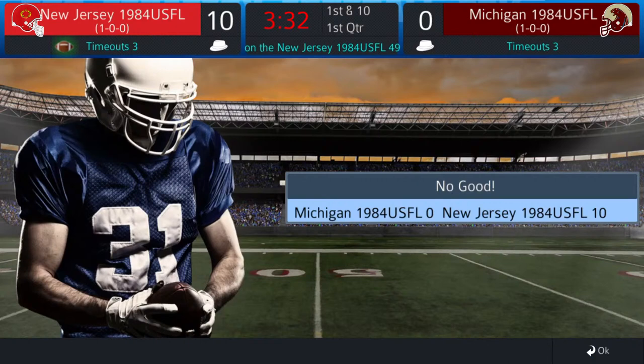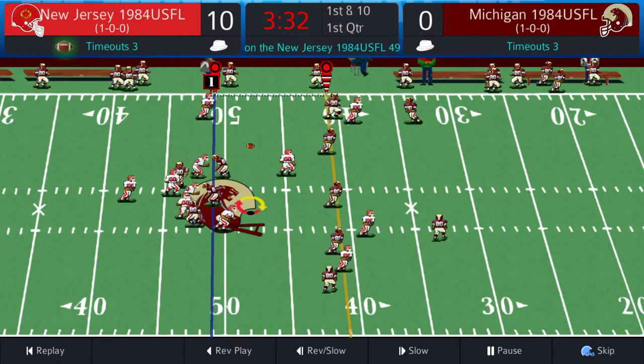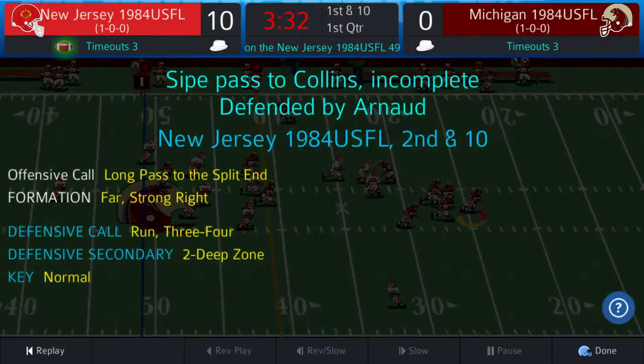That was a long field goal, they should have been calling for the punt. Walker and Harman are the backs — Maurice Carthon is out for the year with broken ribs. Three-four, two deep zone for the Panthers. Sipe throws deep middle — incomplete, looking for Collins on the long slant. Harman made a nice job picking up the block to give Sipe time but Sipe couldn't connect. Second and ten. Man coverage, it's a blitz — Sipe tries to beat the blitz with a quick hitch to Speck but to no avail. Third and ten.